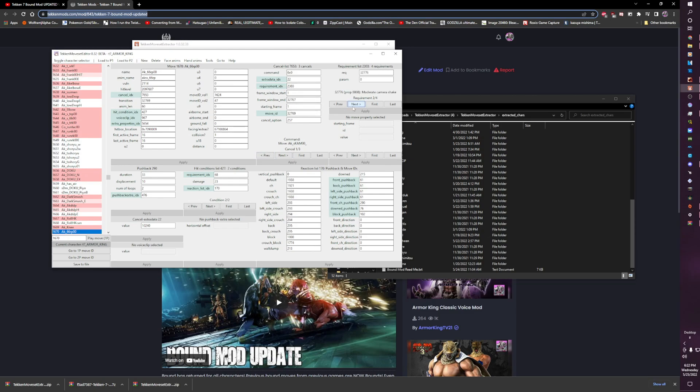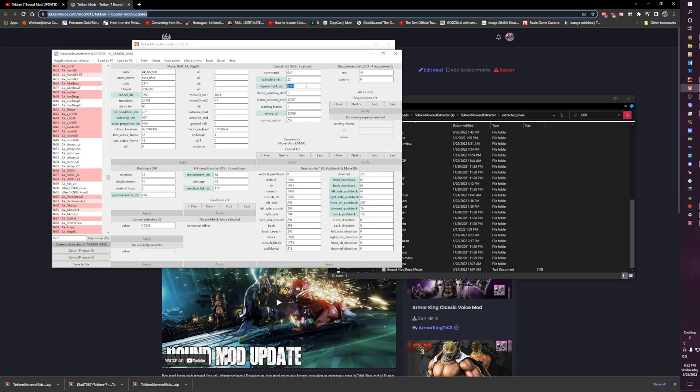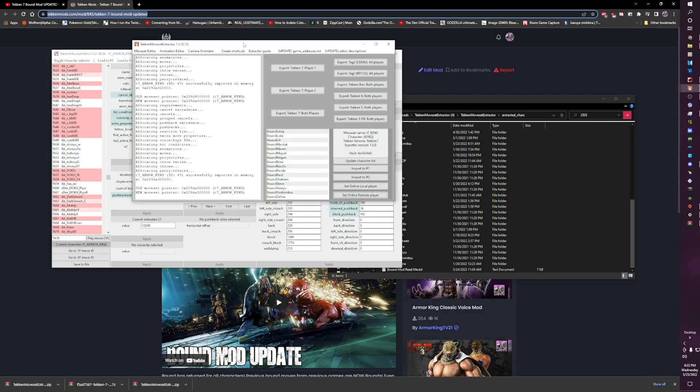As you can see: requirement, on hit, moderate camera shake, player sound, requirement end. Memorize this number — 2303. In fact if you want, you can just put it down right here just to memorize it, just in case. Apply, Load to P1 — done.